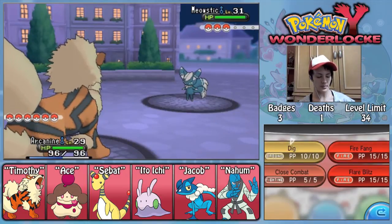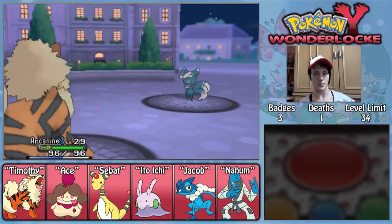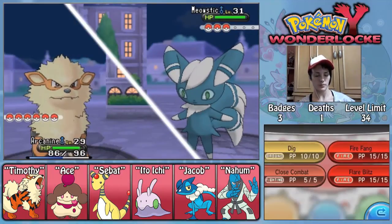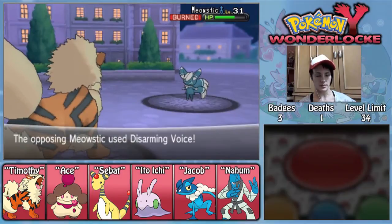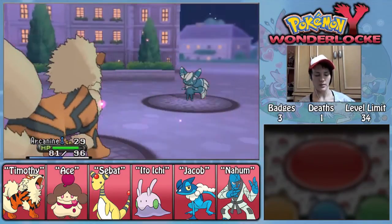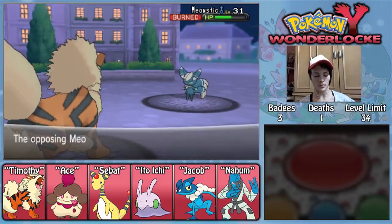Or at least the Champion, because the Champion uses Mega Evolution. Really the Elite Four don't — it's kind of disappointing. I like that in Omega Ruby and Alpha Sapphire, at least in the rematches, the Elite Four members use Mega Evolution.